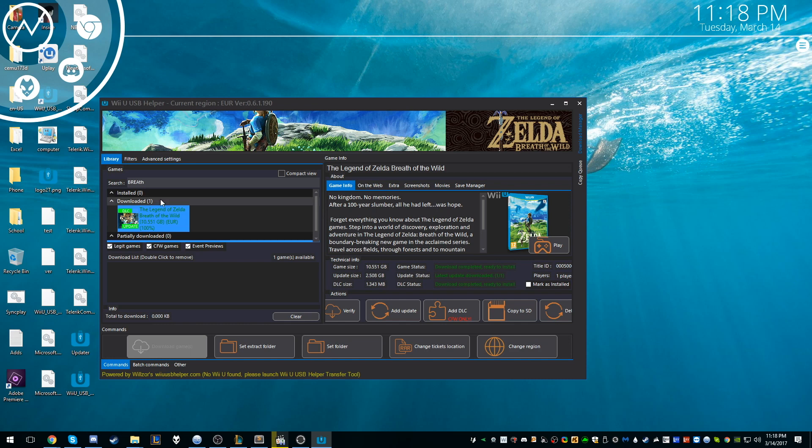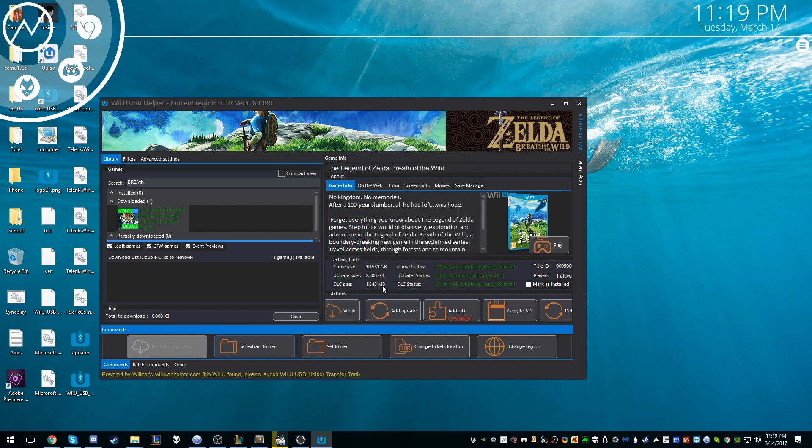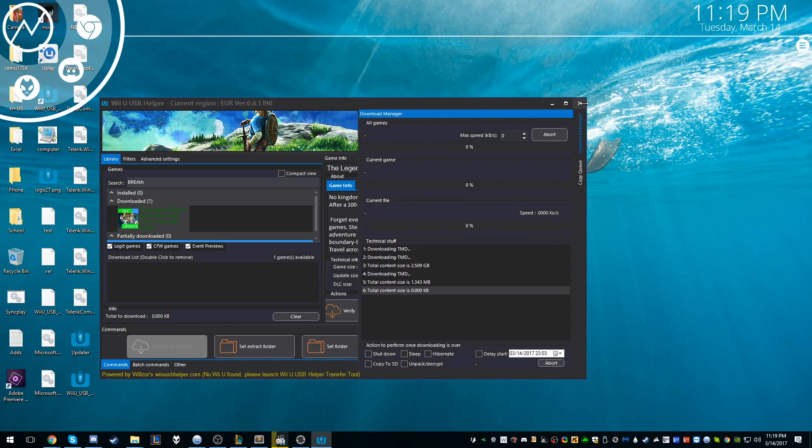Now what we have to do is set an extraction folder, which is down here, in order to convert it into a playable file for CEMU. This takes way longer than the download does. You just set an extract folder — let's do desktop. Then you right-click and choose unpack. You just sit there and wait. Sometimes it will get hung or stuck; you can check the file names periodically to see it's still working. Once we're done with that, we can close this out.